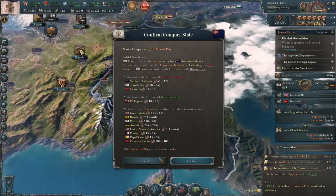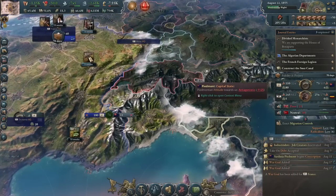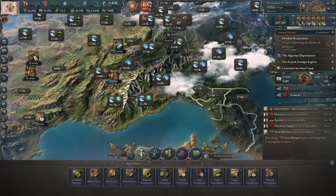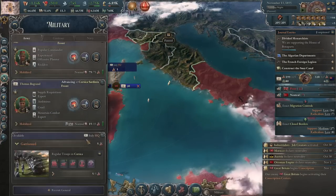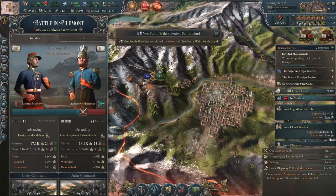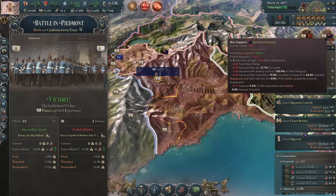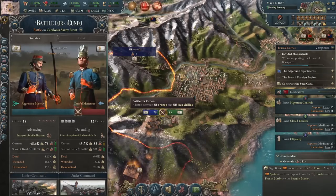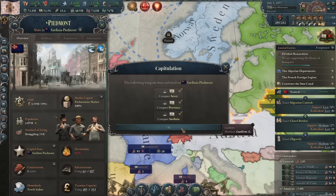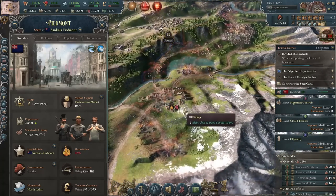We're going to construct the Suez Canal. Let's try to invade Sardinia Piedmont. Great Britain joins Sardinia. They want to ban slavery in the Philippines — we might lose Corsica. Our invasion of Sardinia goes well. This was a ballsy call to go over the mountains instead of around the grasslands, but they are taking war score quickly. We enforced war goals on Two Sicilies and Great Britain. I beat Sardinia Piedmont! We got Sardinia, a little bit of Provence, and Savoy. Restore the French Empire — we're well on our way.